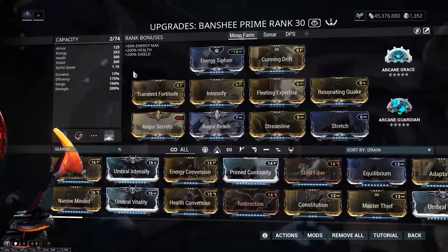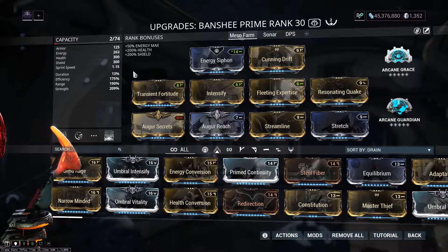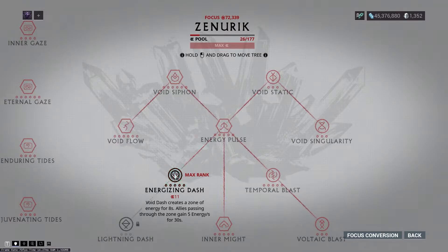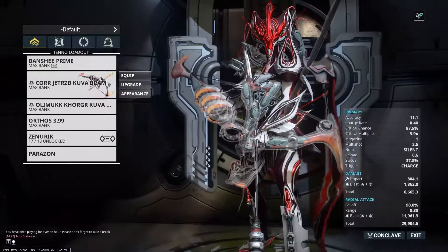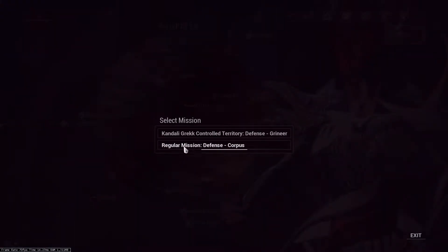You'll also need the Resonating Quake augment — my build is shown on the screen. Another thing you need is the Zenurik school with Energizing Dash to help with energy, and just any weapon to quickly take out the leftover enemies.